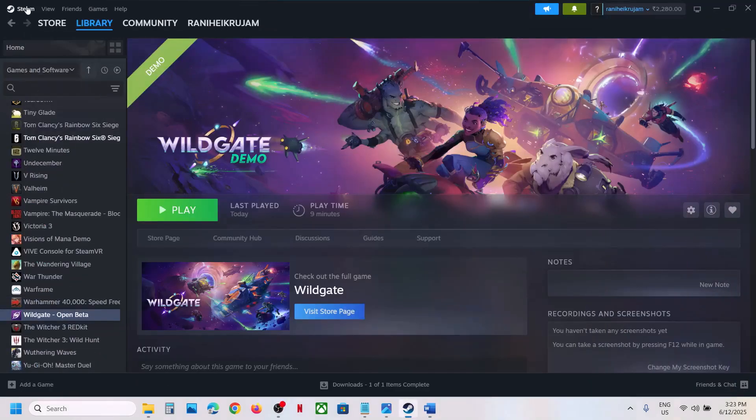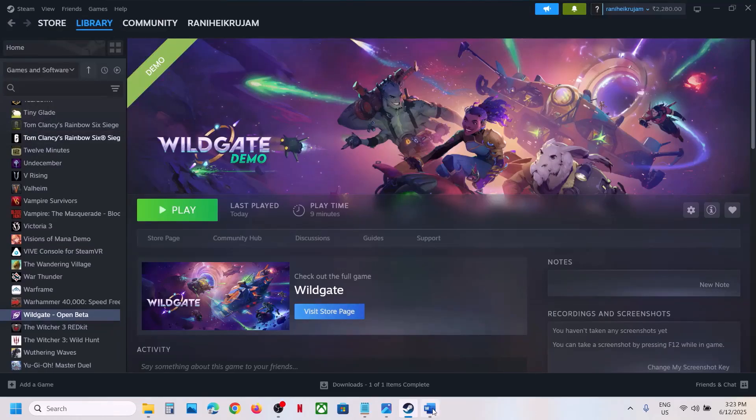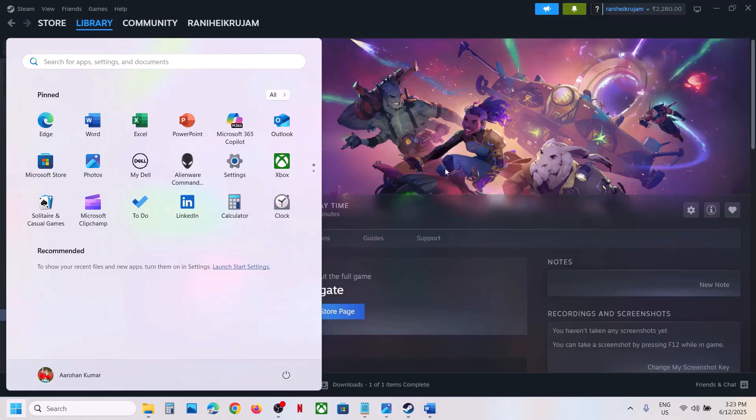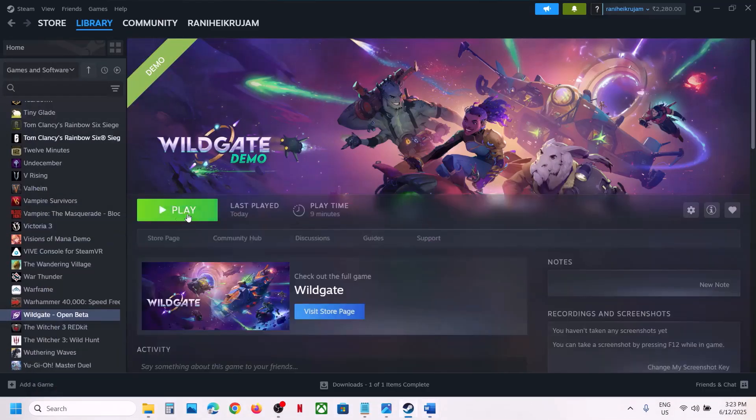The first step is to restart Steam. Go to Steam, click on Exit, then launch Steam once again. If that does not work, restart your computer once, and after the system restart launch the game.